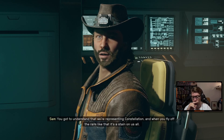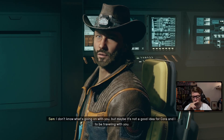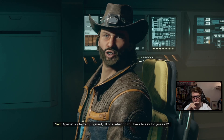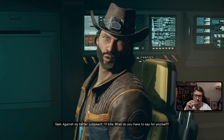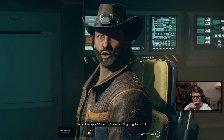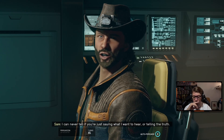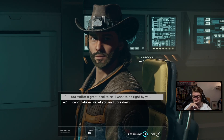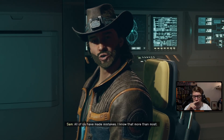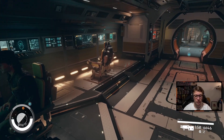'You've got to understand that we're representing Constellation. When you fly off the rails like that, it's a stain on us all. Maybe it's not a good idea for Korra and me to be traveling with you.' Against his better judgment, he'll hear me out. 'What do you have to say for yourself? A simple sorry just ain't gonna cut it.' Noted — only murder people when you're not looking. Got it.